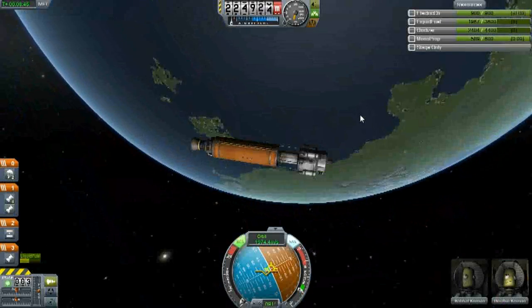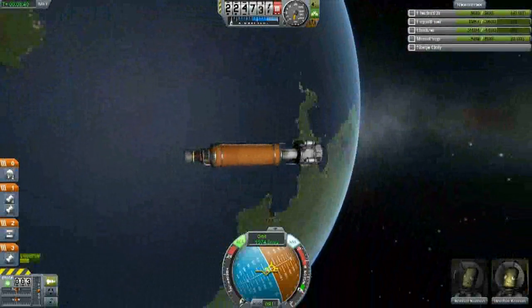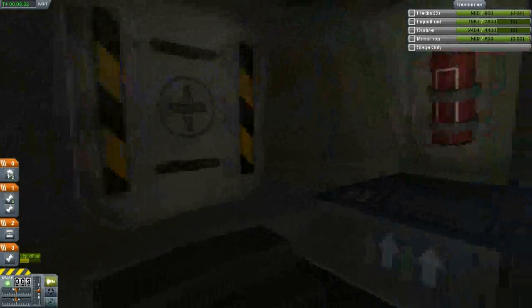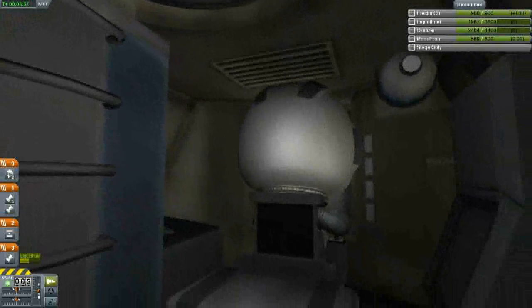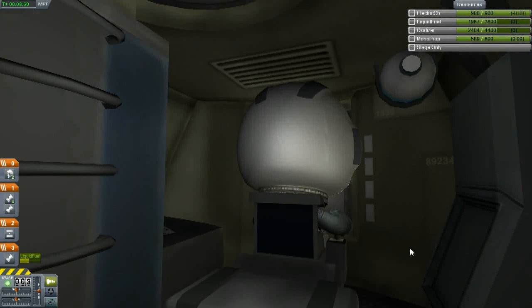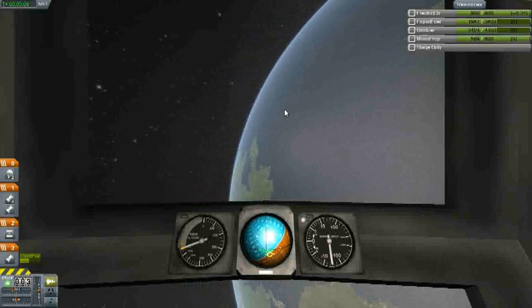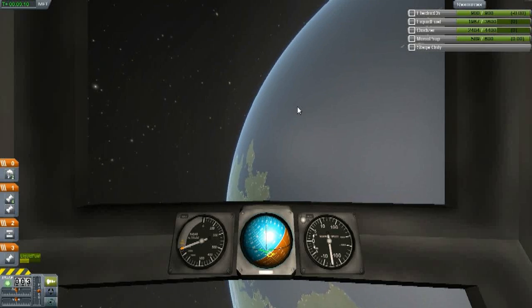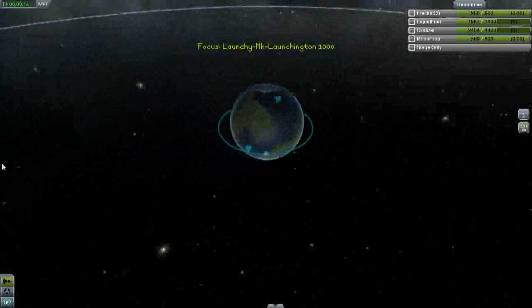Look at that — beautiful view. Let's see what it looks like from IVA. Not much by the look of it. He's got the good view. Pretty. Alright, let's figure out our next transfer burn so we can get into the orbit of the Mun.